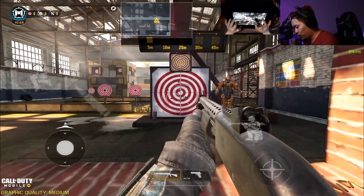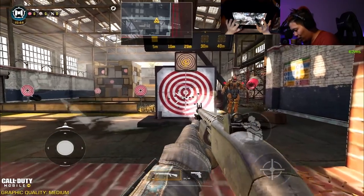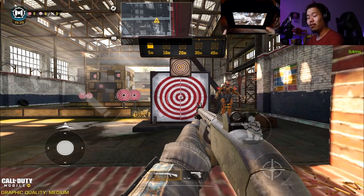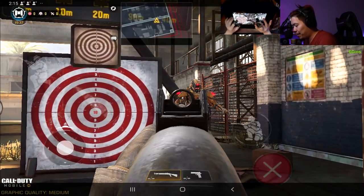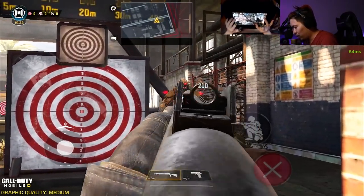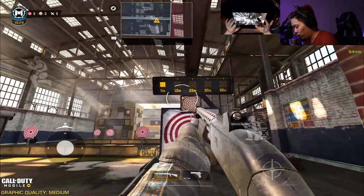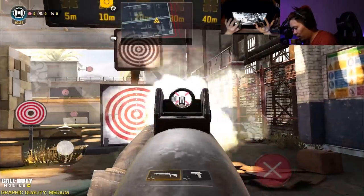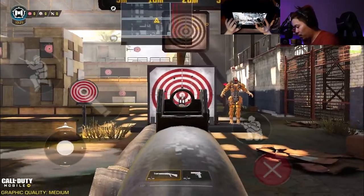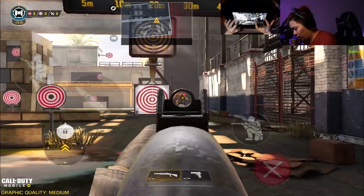So this is the scoped spread versus the non-scoped spread — when you scope in it's actually significantly better. Damage-wise you can see 200 damage if you hit all the shots, but hip-fire spread means you won't hit all bullets. At 10 meters you're not going to one-tap anymore — the bullet spread is pretty insane — and at 20 meters you shouldn't be able to hit them at all.